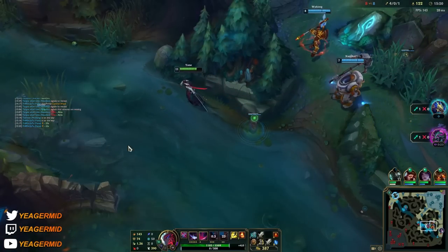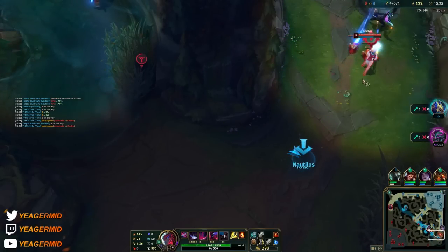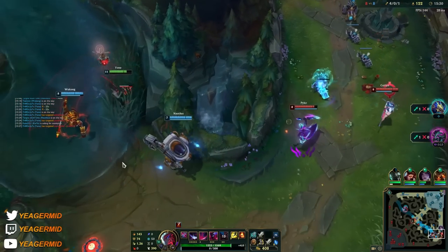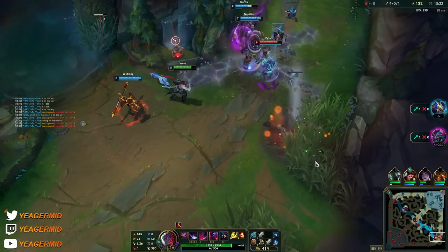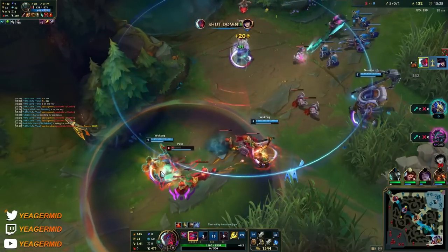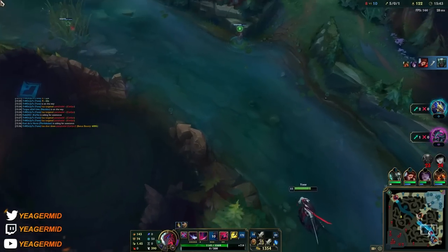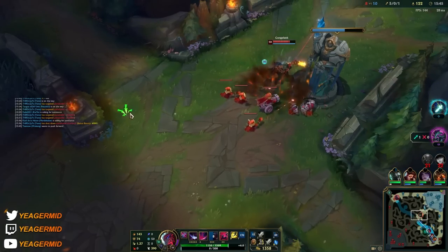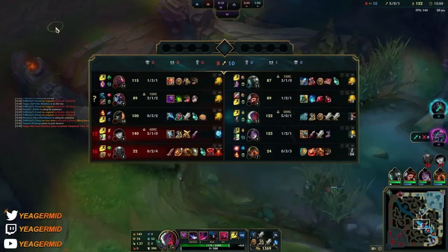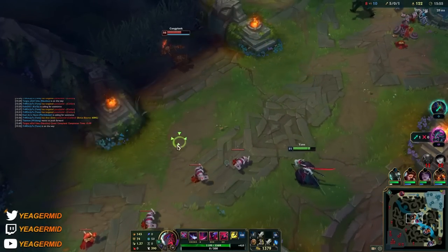Caitlyn flashes are down, so if we can wait for my ultimate and the Wukong ult — we have to go, that's a free kill. Hopefully she doesn't run upside. Nice, and I got the shutdown too! This is what you want to do — even though Yone is not the best at roaming, if you know when you can roam you can easily shut down a super fed enemy ADC and turn the game around. Also, you don't always have to E into the ultimate.